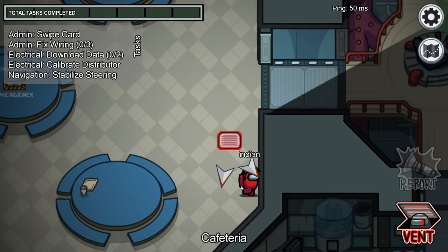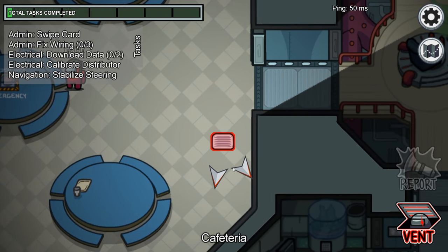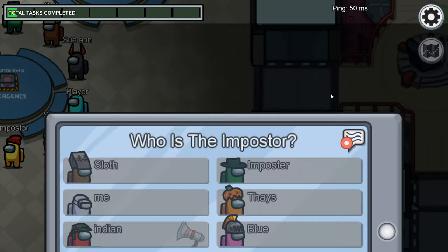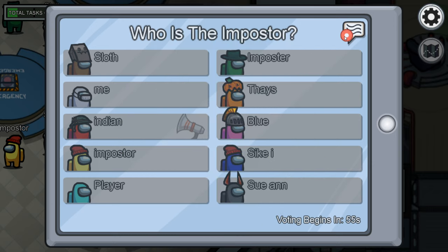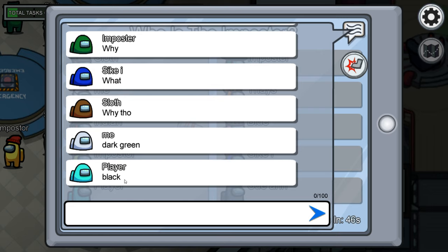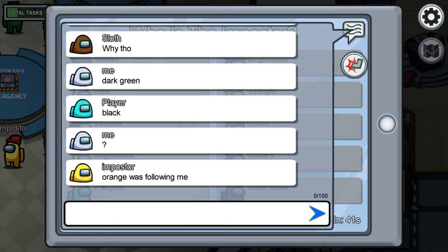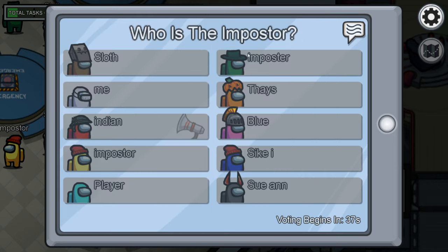Vent - did he see me vent? I think he's gone to call a meeting straight away. Yeah, he's gone to call a meeting straight away. Okay, this is perfect - this is where we can frame this dude. I'm pink. Is he gonna call me out? They've blamed dark green - they're blaming everyone but me, even though I just literally blatantly vented straight in front of him. He called the meeting and then didn't even say it was me.